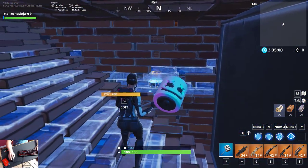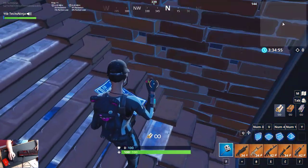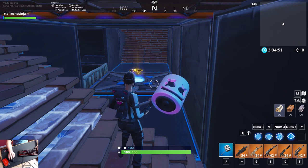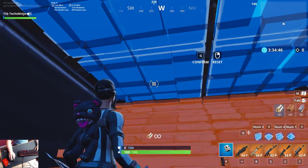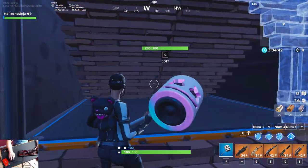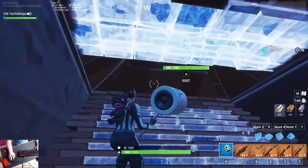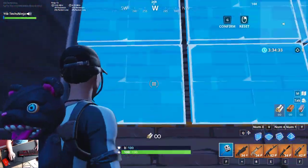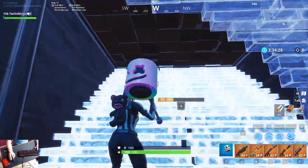So right here you want to edit yourself up. In the previous exercise you were editing yourself down, and now you're editing yourself up the same way. So it's the stairs which you need to turn around and the floor and the roof again. This is exactly what you want to do right here.